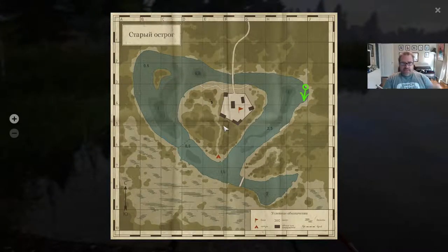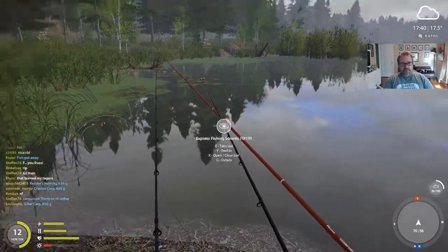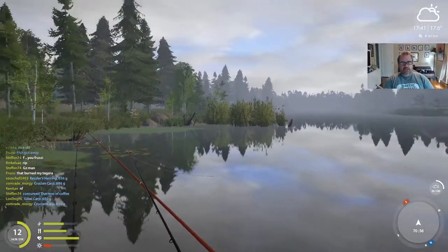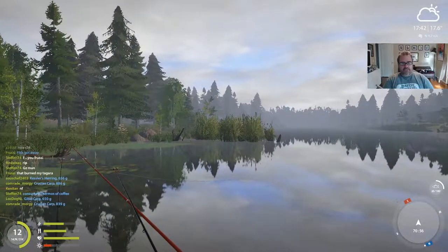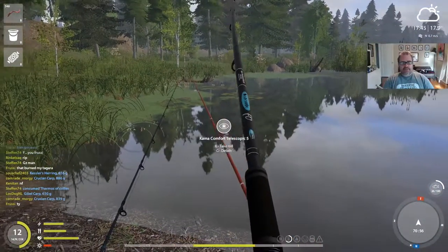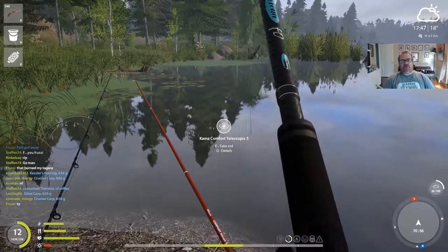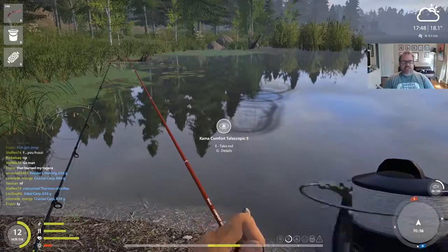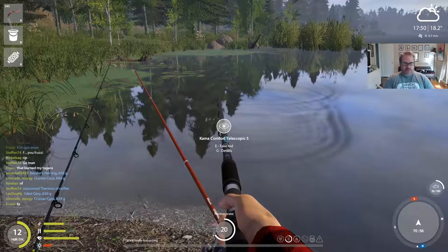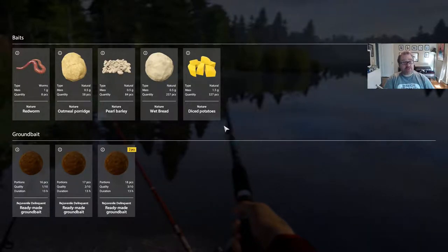We're right up here, fishing — that's where my float is, somewhere out there. We're casting into those reeds all the way up there, and it's sitting pretty good. Nothing big, that's the only concern. I'm using ground bait in this paternoster rig. I've got lots of different baits ready: diced potatoes, wet bread, pearl barley, oatmeal, red worm. I've got nature worm on there right now. Let's try some pearl barley.